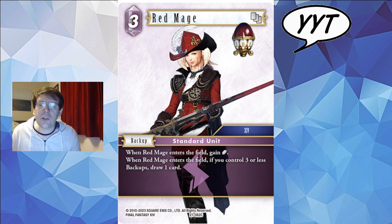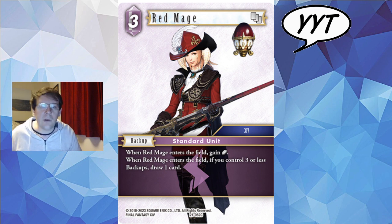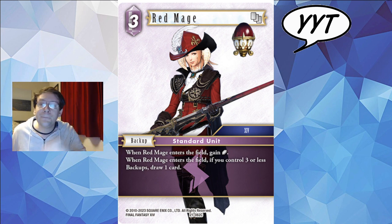Moving onwards we've got Red Mage — a red mage playing tennis with a pokeball. Red Mage is part of a cycle of backups: you gain a crystal on entry and if it's your third backup or less you also draw a card. So it promotes early ramp and gives you a little bit of dig. I'm not convinced there are many things in Lightning worth playing crystals for unless it's Earth Lightning, and I don't know if this is breakable or cyclable enough as a backup. But backups that draw cards are fundamentally quite good, so I'm rather pleased with how this looks.